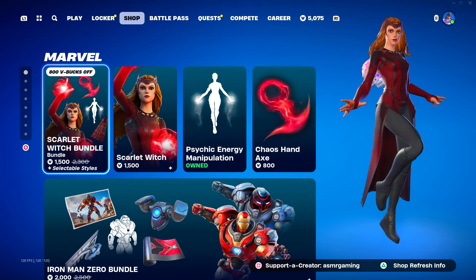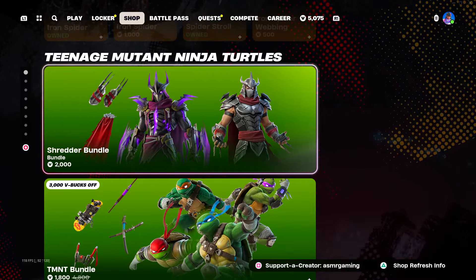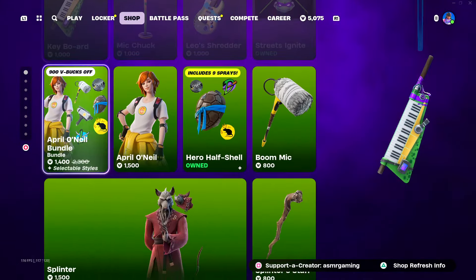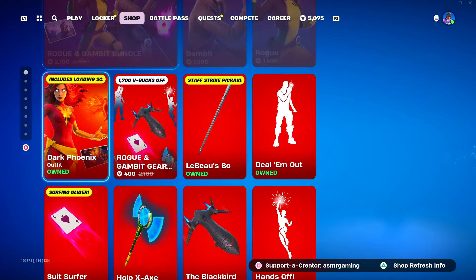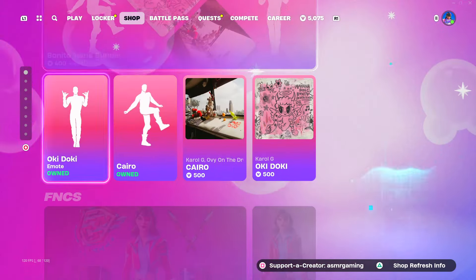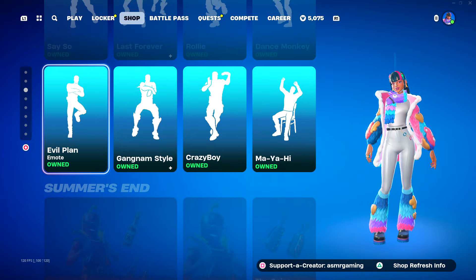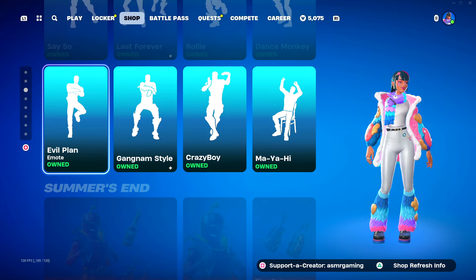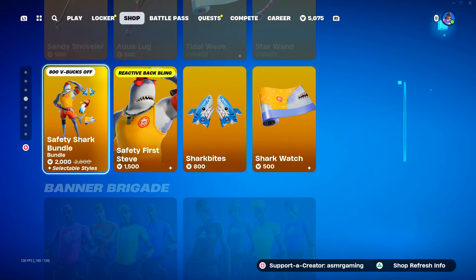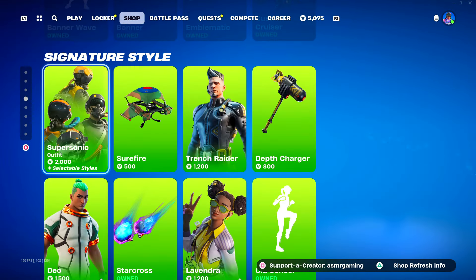Let's see what's on the shop. Scarlet Witch is back, Iron Man Zero is back. Looks like everything else is still here from yesterday — yep. Deadpool, a little green Carol G, FNCS Champion's Road skin, some emotes from yesterday. Summer's End stuff is still here, Safety Shark — glad to see that still here. Banner stuff is still here.